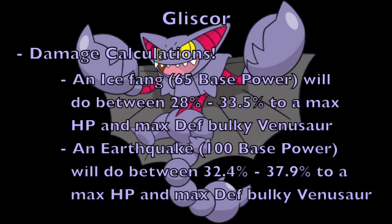In this situation, the calculation shows that Ice Fang, which is 65 base power, will be doing between 28% and 33.5% to this max HP and max physical defense bulky Venusaur. At the same time, however, an Earthquake — which has 100 base power — will be doing between 32.4% and 37.9% damage to the same Venusaur using the same Gliscor with max physical attack. It is important to note that Earthquake is not a super effective move, whereas Ice Fang is, and despite that, Earthquake still did more damage despite Ice Fang being super effective.